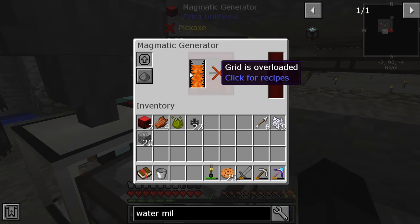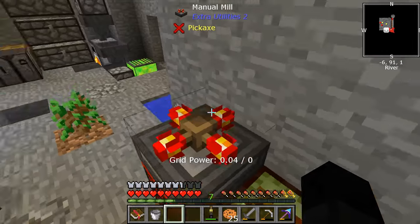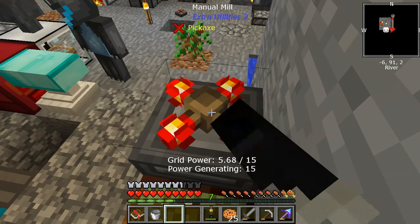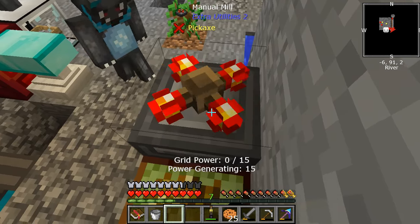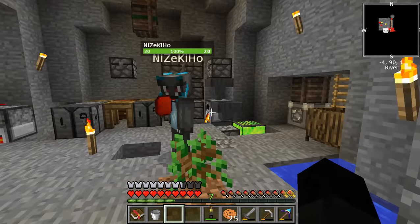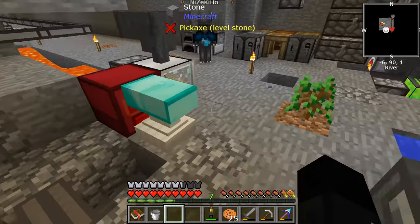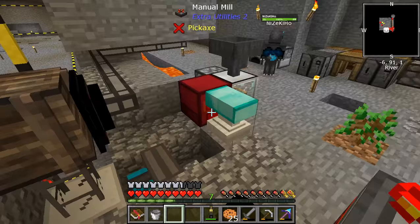Consuming 40 FE per tick, so this thing is pretty much using up all of this. Grid is overloaded apparently — that's not working anymore. Actually, that's you. Okay, we're already sharing power. Our lava generator is dead now. Oh, grid is overloaded? Yeah, that's because it needs more grid power. This is how I wanted to spend my Monday.